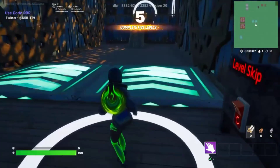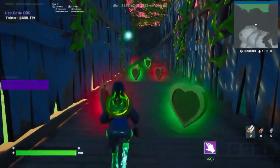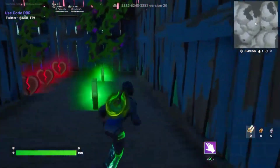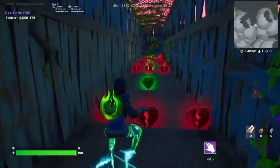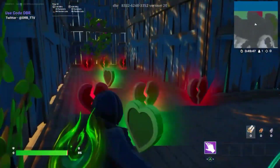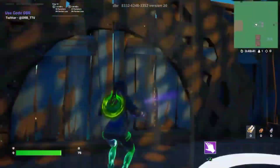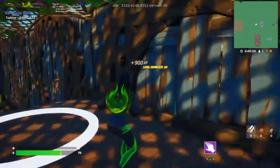So you simply keep going. This level skip doesn't work, but don't worry — it's really easy to go through this. Simply jump here and just avoid the red hearts and you should be good. Jump over this, jump over this, jump over this. Watch out because the further you go, the more damage the hearts will start doing, just like how you saw.